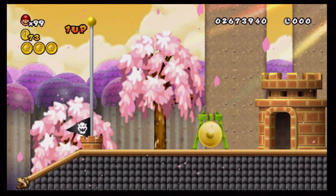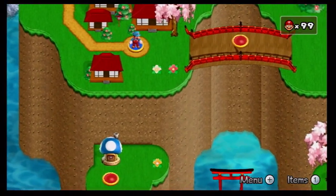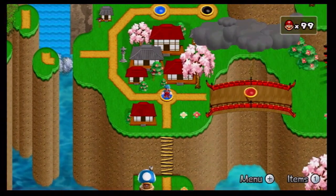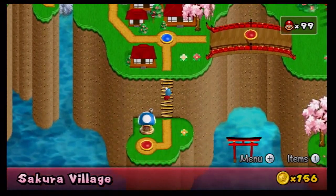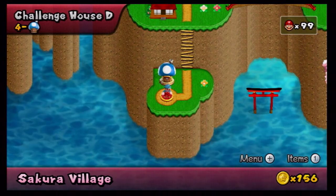Found all three star coins in this level and we're off to the next one. Wait — there's a Challenge House down there! Let's go ahead and do that first. World 4 Challenge House D, let's go!